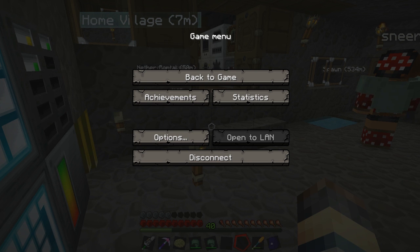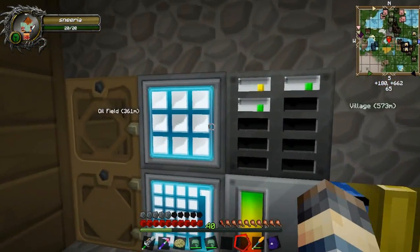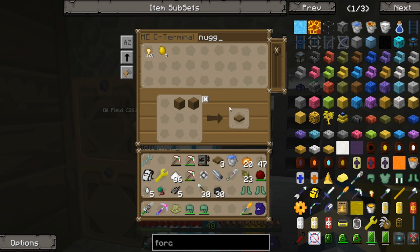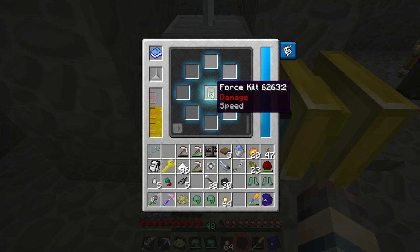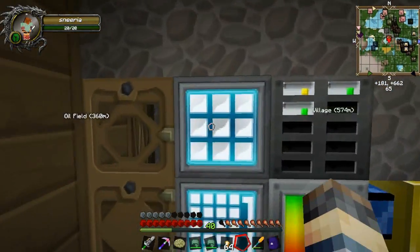We got rainbow - I have no idea what rainbow does. Hey guys, what does rainbow do? Oh, bleed - I forgot bleed. We should put that. Holding, rainbow, grinding, luck, lumberjack, speed, heat, force... we can put force on it. What does force do on armor? On a sword it gives extra knockback and extra sharpness - it probably does the same thing.